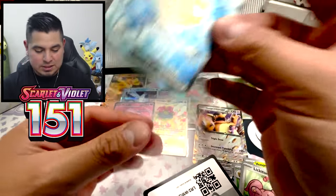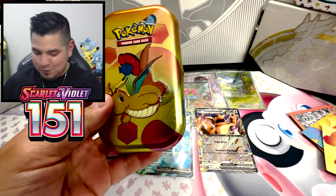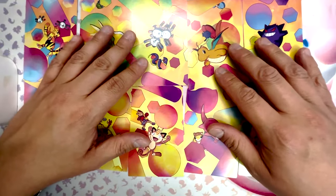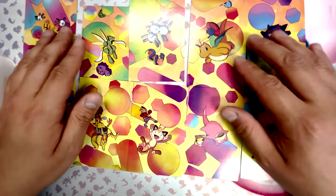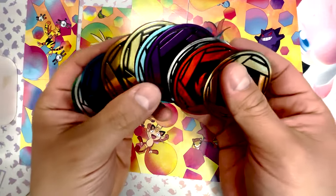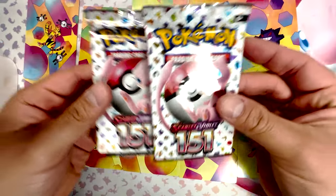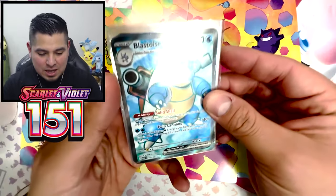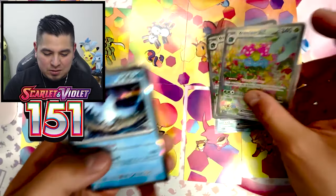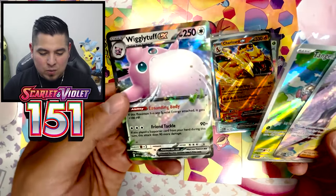Definitely needed this one. Probably best hit of the night — I say that while I have two SIRs just sitting on the table. These coins are nuts too — pretty badass collection of coins. We got the two packs remaining. Let's check out the hits so far: Blastoise Full Art, Mew Full Art, Kangaskhan EX, Double Venusaur SIR, what up Articuno, Charizard EX, Erika's Invitation, Tangela IR, one Wigglytuff EX. Crazy that we've only pulled one IR.